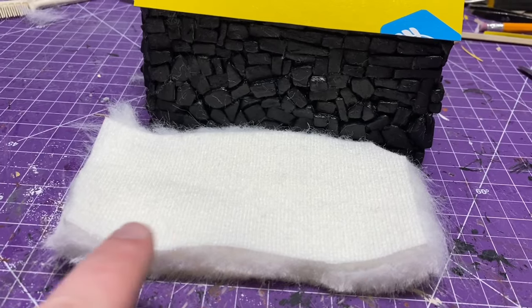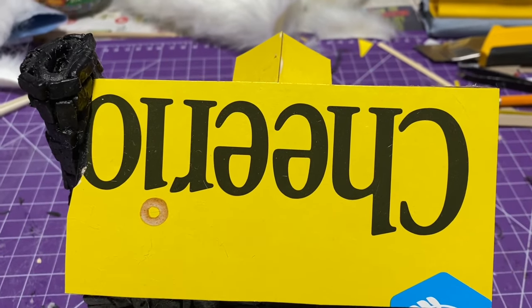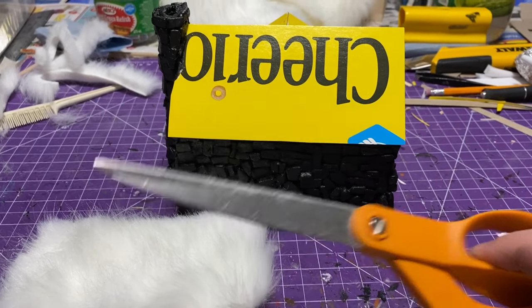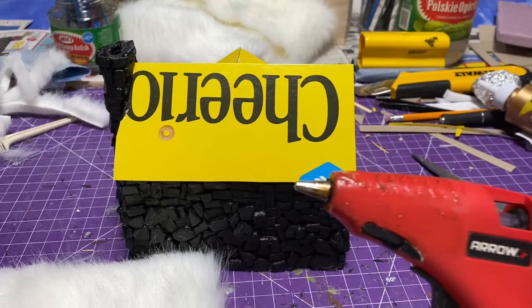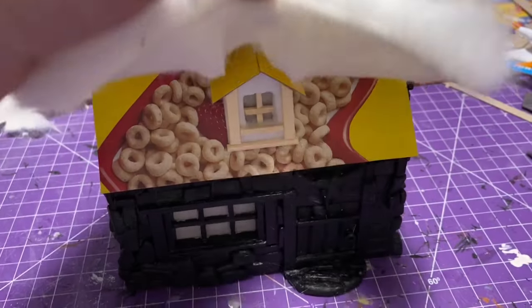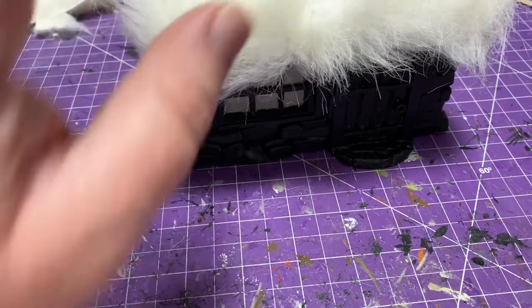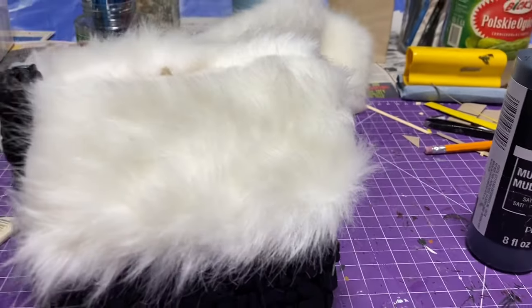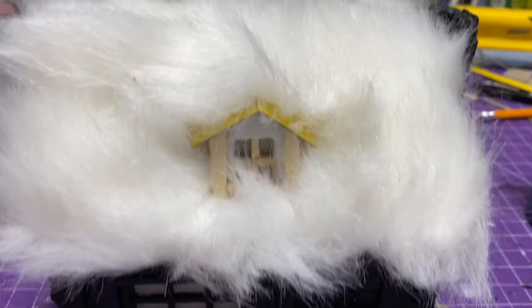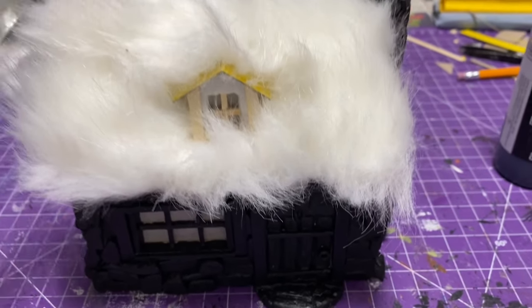Now we're moving to the thatch roof. This is teddy bear fur - I found it at the fabric store here in town, in the remnants clearance bin. It probably would have been better to go with a darker color, but they only had white - it's just going to require a little bit more paint. I used some really good fabric scissors - I recommend good fabric scissors to cut it. I cut it into the shape of the roof, even cut that little notch where the chimney was. To get it around the window I cut a little square. As you can see it looks pretty fuzzy, and essentially I just hot glued these two pieces to the rooftop on either side.